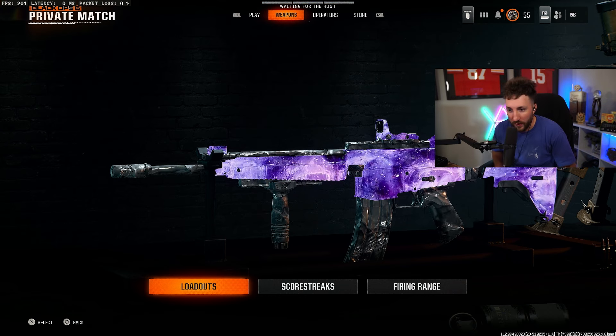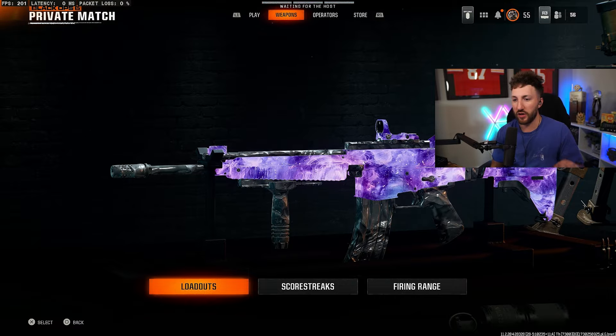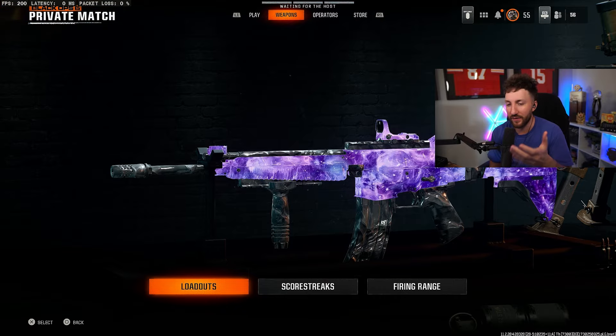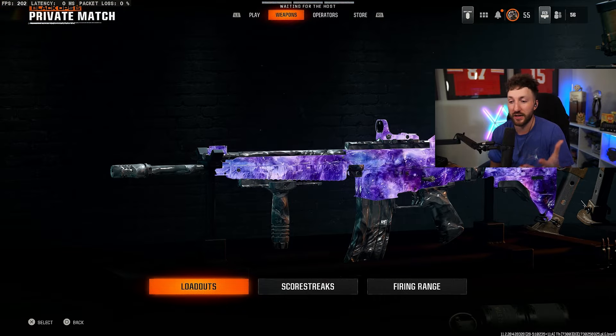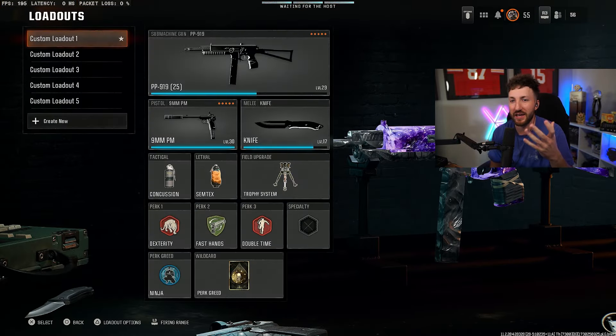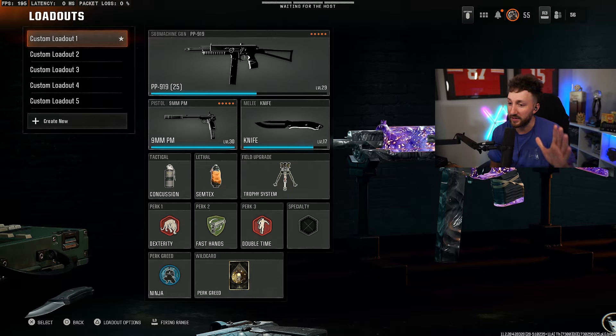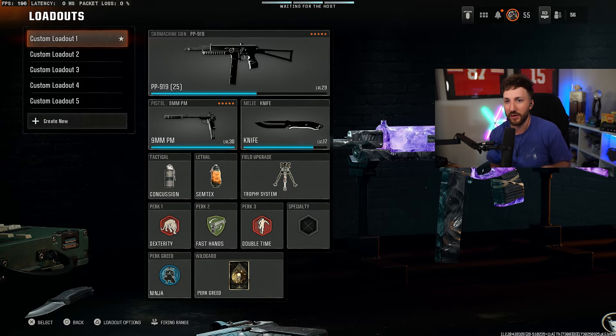Let's go through the best class setups for Call of Duty Black Ops 6. These are going to be competitive class setups, but they're also going to be very, very good for public match. They're just not going to have suppressors or things that are really going to help you stay hidden in those public matches. I'm going to go through two SMGs and three assault rifles. These are the class setups that everybody's been running right now. I've been personally frying with them, having a great time playing S&D wagers or eights on the competitive side, getting you guys ready for rank play.